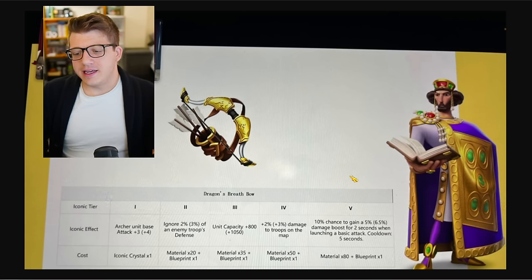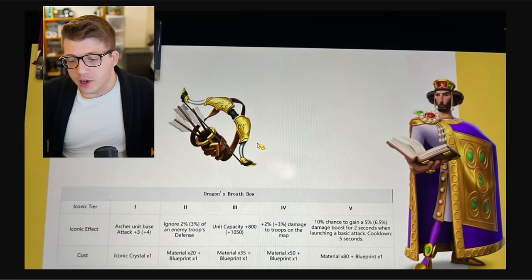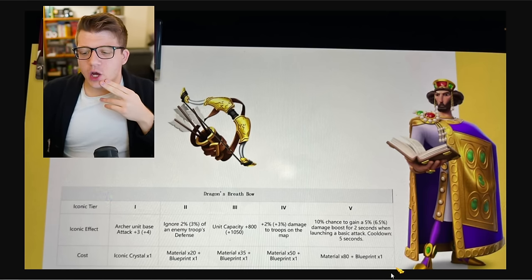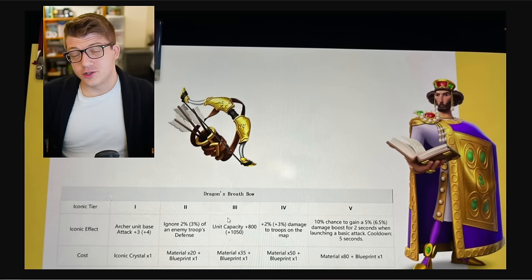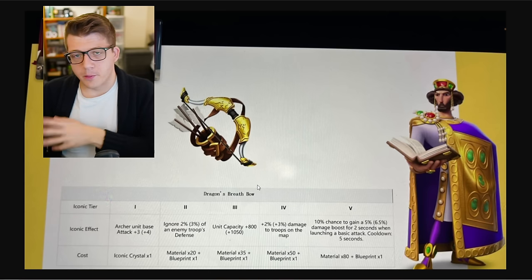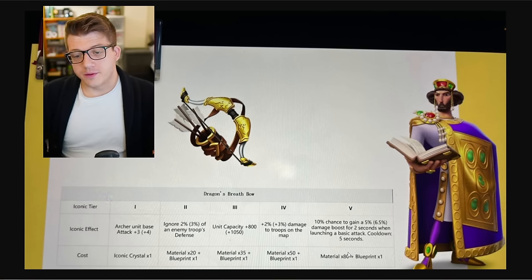This is kind of what I expected — as you go up the tiers it costs more to upgrade those levels. If we're looking at tier five, 80 materials and a blueprint — that is basically crafting another bow. I don't really know if this is worth it for most players. For free-to-play players and low spenders, iconic tier two isn't really that big of a deal. Iconic tier three kind of is, because troop capacity is directly proportionate to how much damage you're dealing. It just gets so expensive as you go up here from a free-to-play player's perspective.